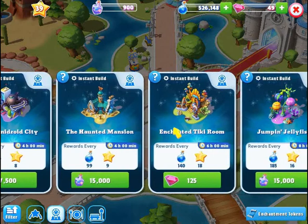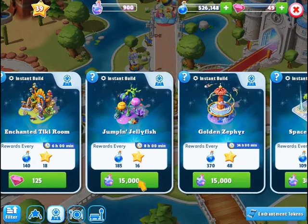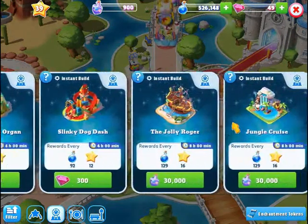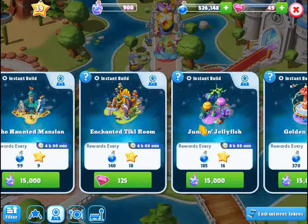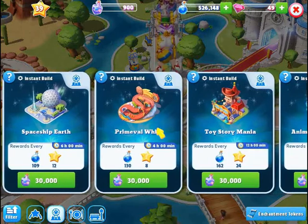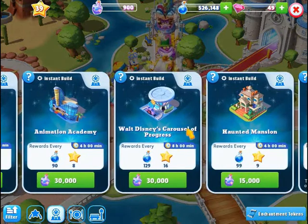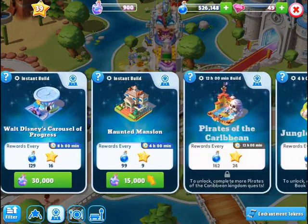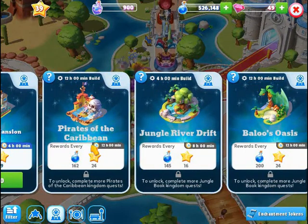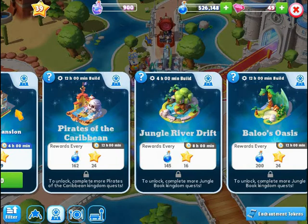Haunted Mansion is $15,000. Enchanted Tiki Room is $125,000. Jumpin' Jellyfish is $15,000. Golden Zephyr is $15,000. Spaceship Earth, $30,000. Prime Evil World $30,000. Toy Story Mania $30,000. Animation Academy $30,000. Walt Disney's Carousel $30,000. Haunted Mansion is $15,000. Pirates of the Caribbean is the other attraction for that group — the other ones are either gems or elixirs.